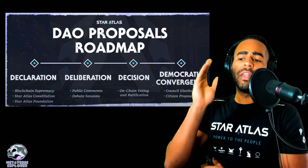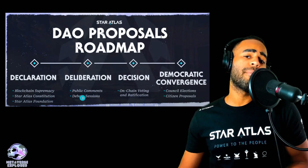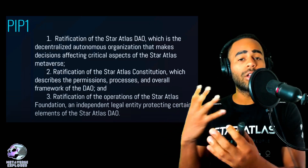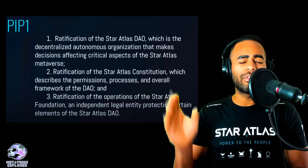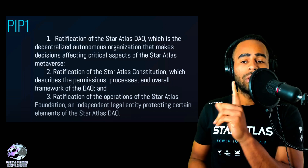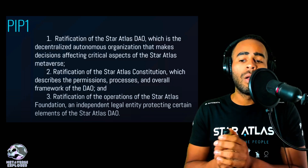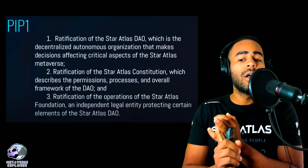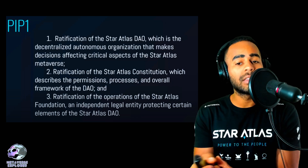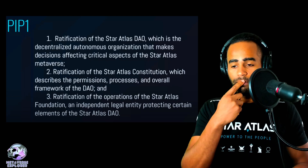PIP1 is the first Polis Improvement Proposal we should be getting. What's it going to include? Number one: ratification of the Star Atlas DAO — the decentralized autonomous organization that makes decisions affecting critical aspects of the Star Atlas Metaverse. Number two: ratification of the Star Atlas Constitution, which describes the permissions, processes, and overall framework of the DAO. And three: ratification of the operations of the Star Atlas Foundation, an independent legal entity protecting certain elements of Star Atlas DAO. We need this PIP1 — it sets the foundation. How are proposals made? Who's who? What budgets do they have? This is the sort of stuff you'll find in the Constitution.